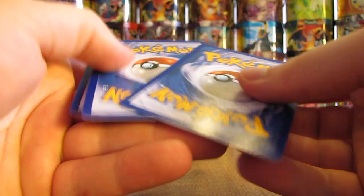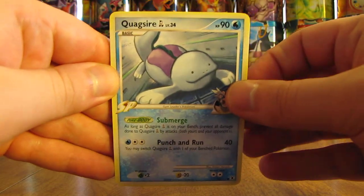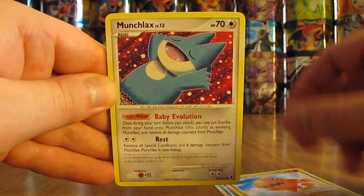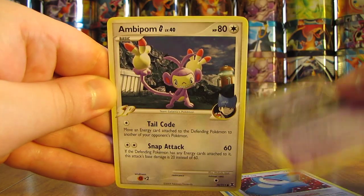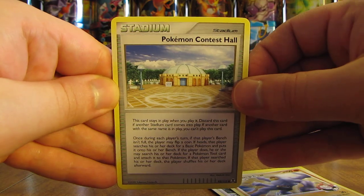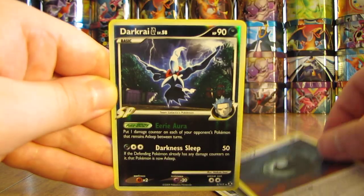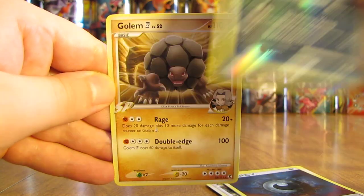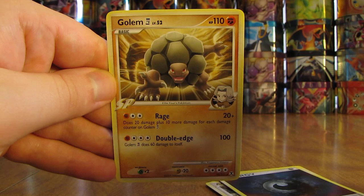A Rotom pack here. This pack has Quagsire, Trapinch, Munchlax, Wheezing, Ambipom G, Machamp GL, Pokemon Contest Hall, Darkness Energy. Darkrai G is the first Rare Reverse Holo of this box. And the final card in the pack is a Golem — that's an Elite Four Pokemon.